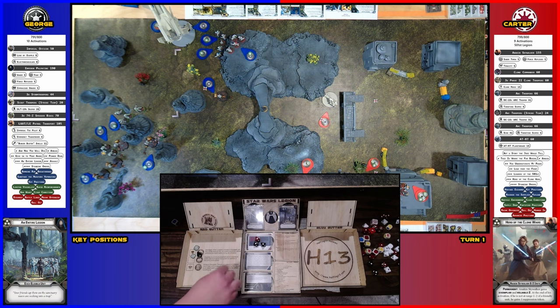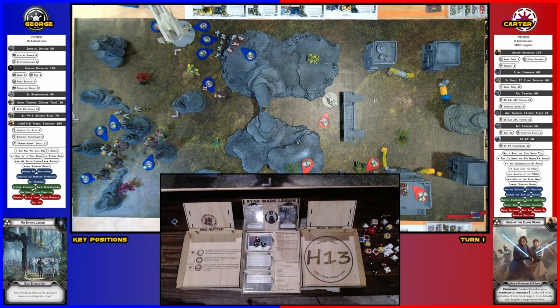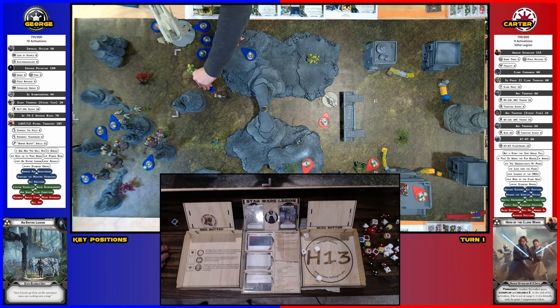One goes away. We'll spend the aim to make it pierce. Echo has crit one, and there are two surges — I spent a surge token on one. So, four pierce one. There you go, he's dead. Nice. One activation off the board.